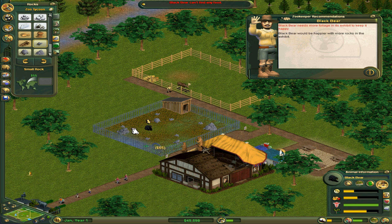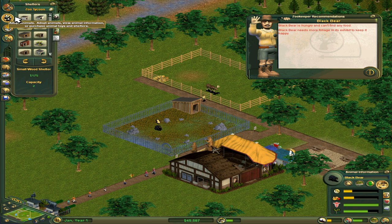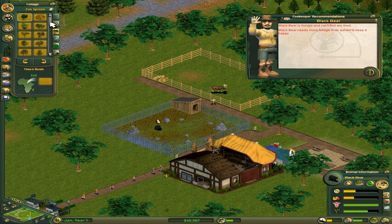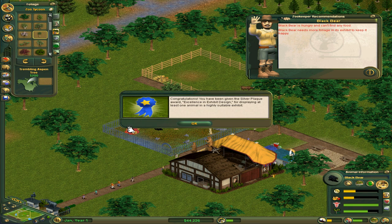Actually, I don't think the bear really eats anybody unless he's released from his cage — then he might attack people. Too many rocks, apparently. What kind of trees do you like, Mr. Black Bear? You like trembling aspen trees. Not strong independent aspen trees, but trembling ones. That's fine — we can place a few in here at the very least to make you happy.